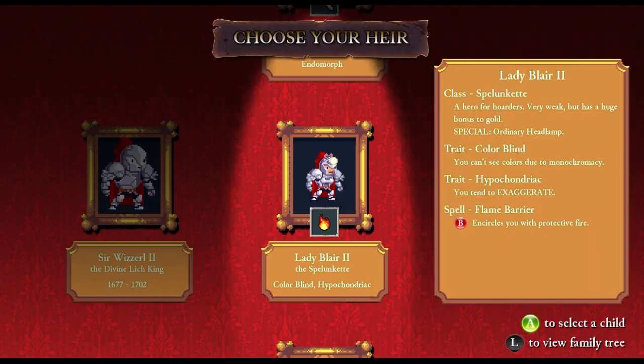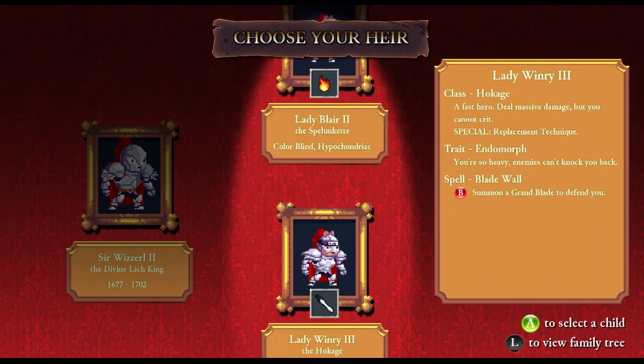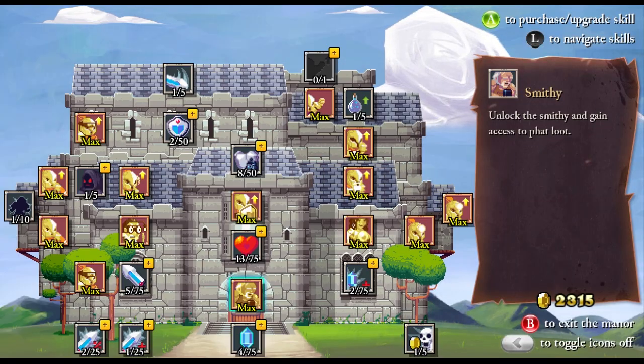Hey everybody, welcome back to Rogue Legacy. Give me some Hokage. Who are you? The Spurlonquette? I guess that's the miner upgraded. You've got Paladin Spurlonquette. Some Hokage. You're so heavy enemies can't knock you back, that's pretty cool. I guess I have to, I guess I have to because I enjoy it so, so damn much.